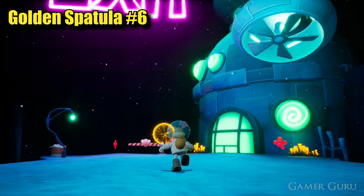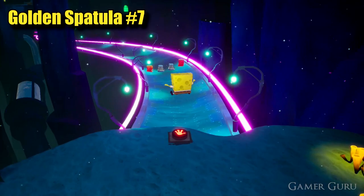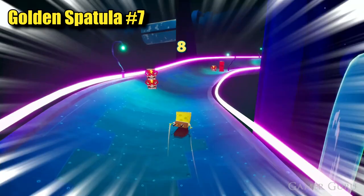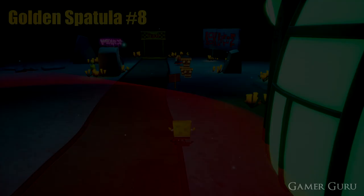For the seventh golden spatula, press down on the button just before we start going down the slide and this will make a golden spatula spawn at the bottom. We'll need to get there before the timer runs out to make sure we pick it up before it disappears — if we don't get it we'll need to go back to the top and try again. For the eighth and final golden spatula, now that we have all six of the paintings, go back and talk to Mrs. Puff at the beginning of the level and she will give us the final golden spatula.